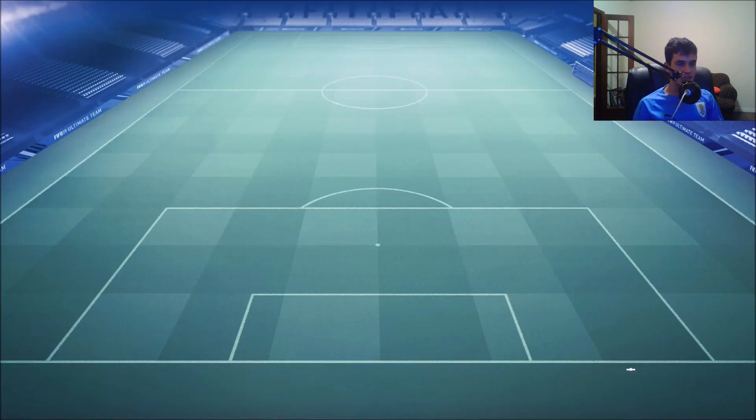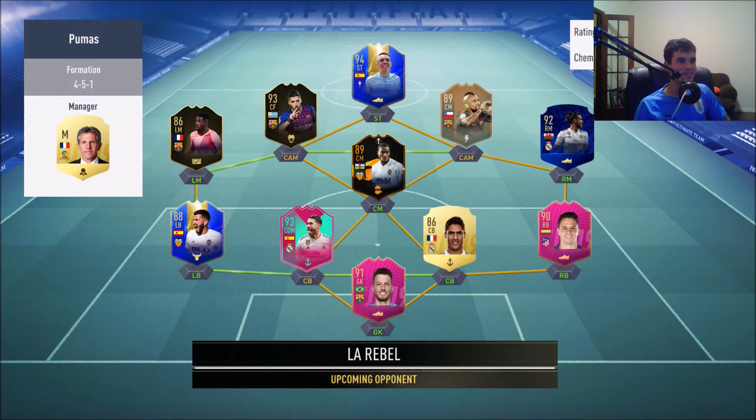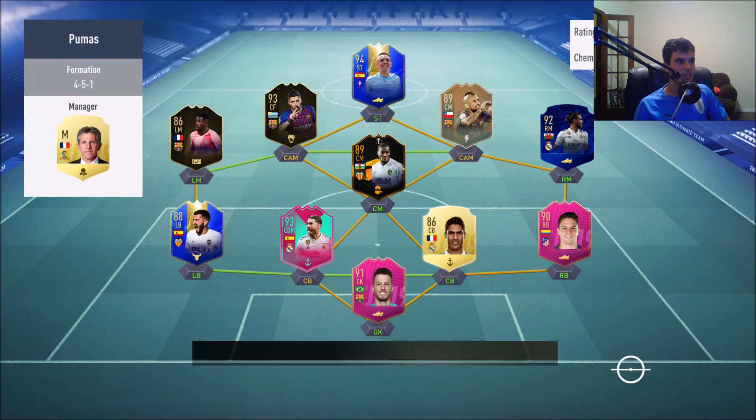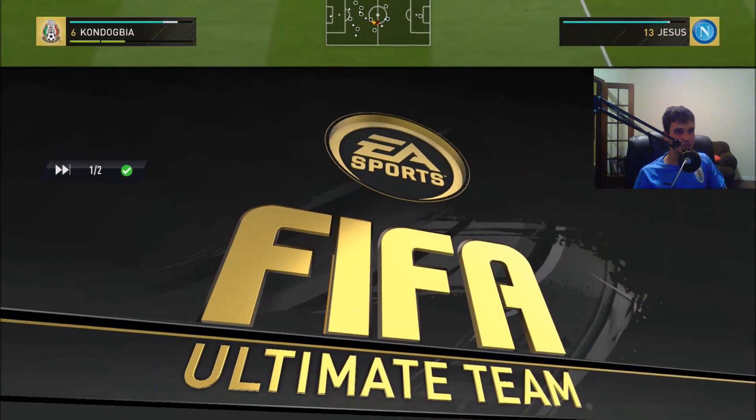Check out what our next opponent's squad looks like — can't afford to make the same mistakes as last time. He's got a 191 overall, 93 Suarez, 94 Team of the Season Azpilicueta, Flashback Vidal, Footies Arias, Birthday Sergio Ramos, and Gareth Bale the Team of the Year nominee. Great team honestly, going to be tough to stop but should be a good contest.